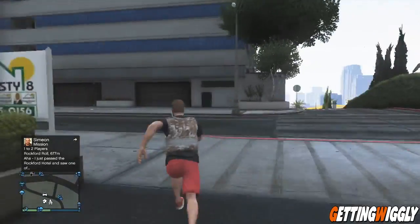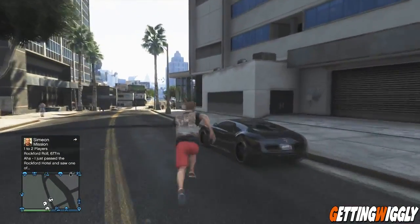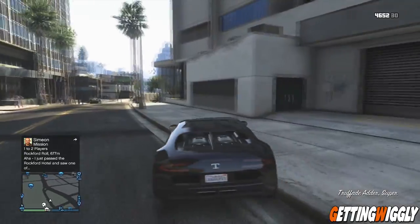Once you get spawned back in the garage you're gonna get kicked out of the car. Go ahead and run back outside the garage, and out on the street you should see a tracker on your mini map. This is the same car — it is yours now, it's totally insured and it's got the tracker on it.